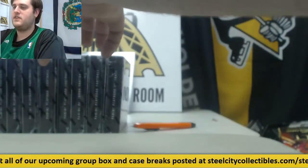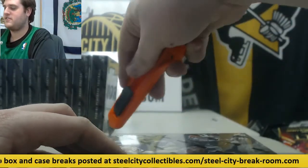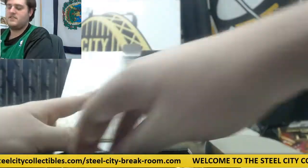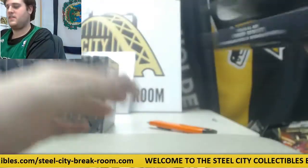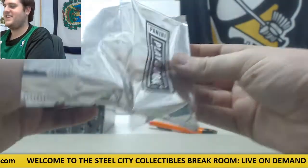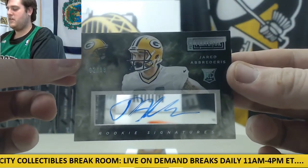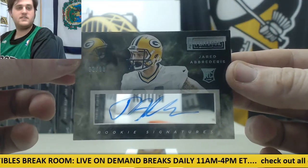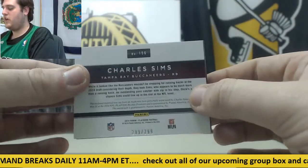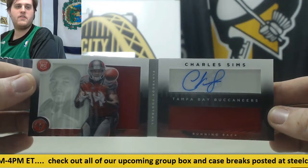We're on — let's see, we've got nine more to go. For the Packers, 2 of 99 — rookie card auto, Jared Abbrederis, 289 of 299. The pride of West Virginia. Here we are — dual jersey swatch, rookie card auto, Charles Sims.